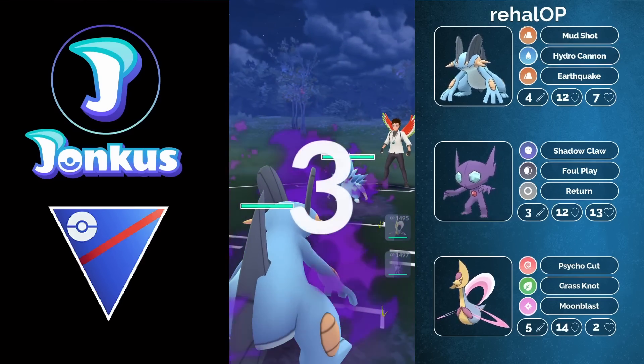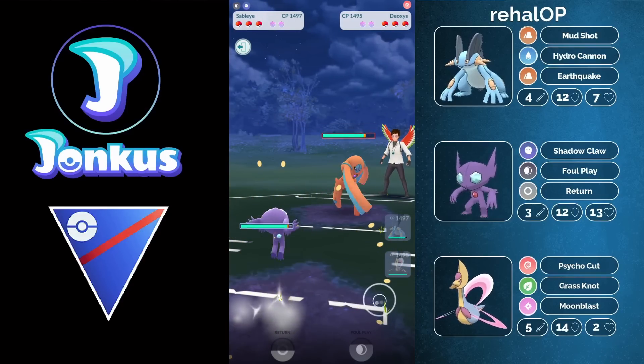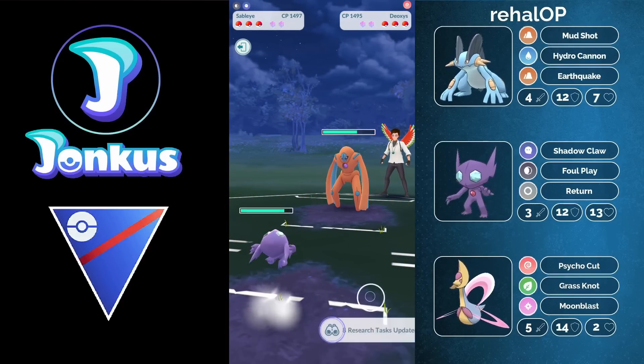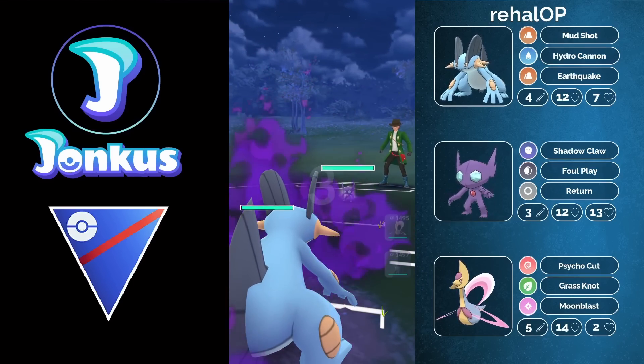Good game. Very nice lead for your Swampert again with a Sandslash in the lead — going to be fine for you. We see the Deoxys coming in; you can go into your Sableye. This looks like a very decent matchup, and the opponent had enough already. That was a quick one.